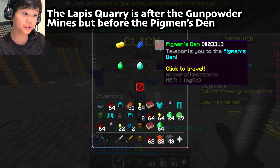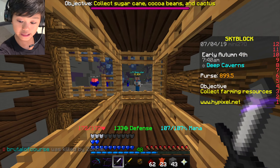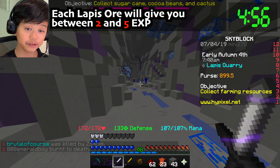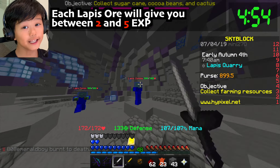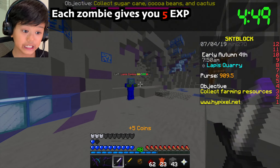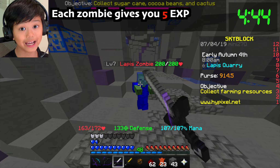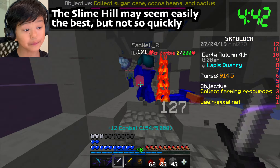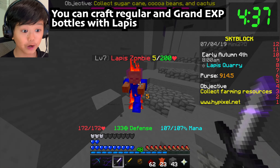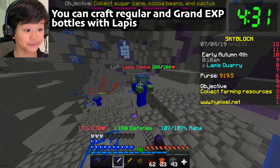The lapis quarry is between the gunpowder mines and the pigments den. Five-minute timer starts right now. Each lapis ore will give you between 2 and 5 XP, so that's 2.5 on average - a little bit more than redstone, but still a lot less than the slime hill. Each zombie gives you 5 XP, which is really good. You can also craft regular, grand, and titanic XP bottles with lapis.